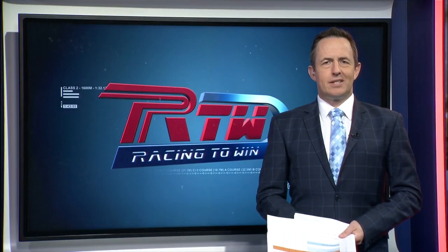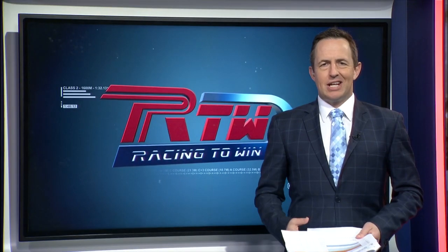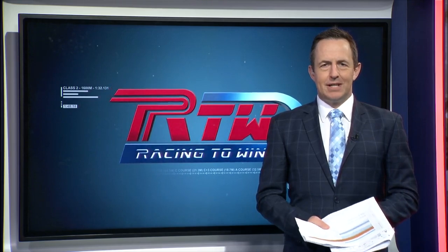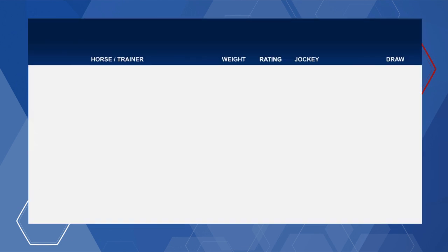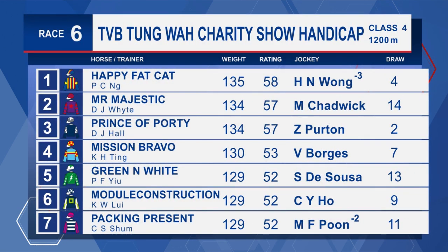You're watching Racing to Win, Hong Kong's twice weekly preview show and we're looking at Sha Tin on Sunday. We've seen the Class 1 race prior to the break. We're going to look now at race number 6, which is a Class 4 over the 1,200 metres and it lines up this way.